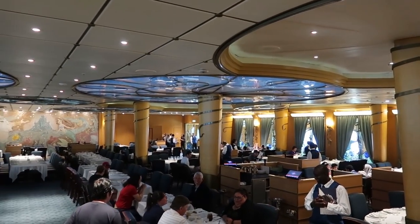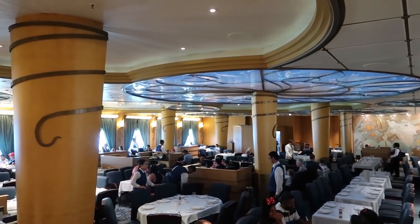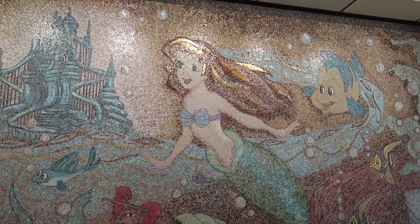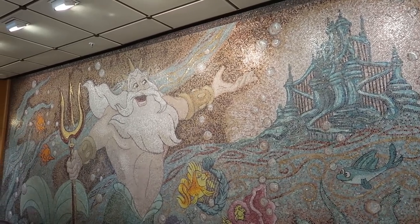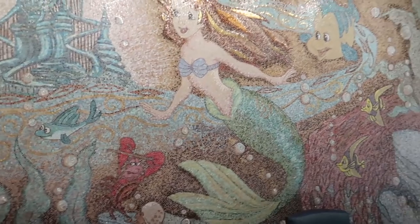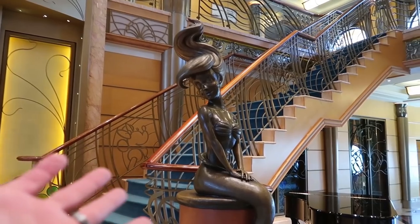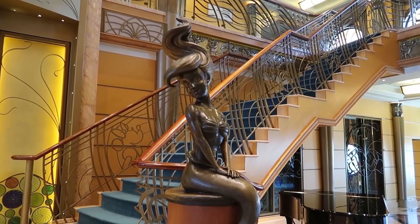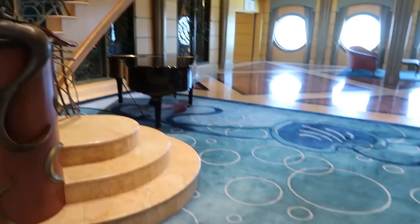Here's a quick overview of Triton's, the Little Mermaid-themed table service restaurant. The mural inside features Ariel, King Triton, Sebastian, and Flounder. Turning to the right we see Ariel — the bronze statue in the middle of the atrium. Ariel is exclusive to the Disney Wonder.